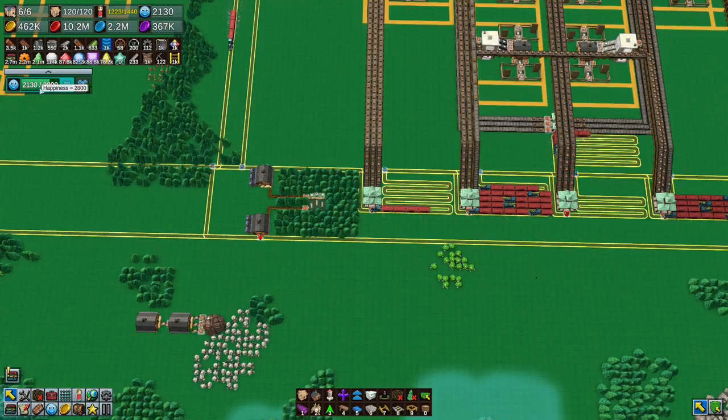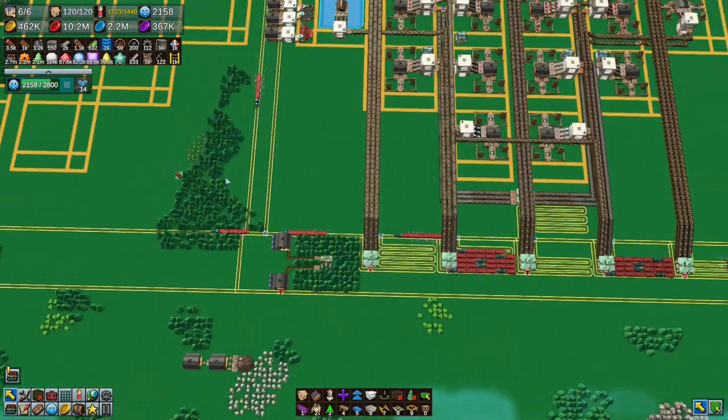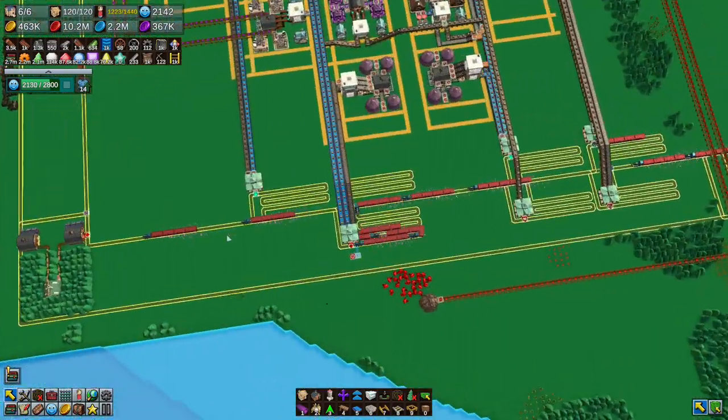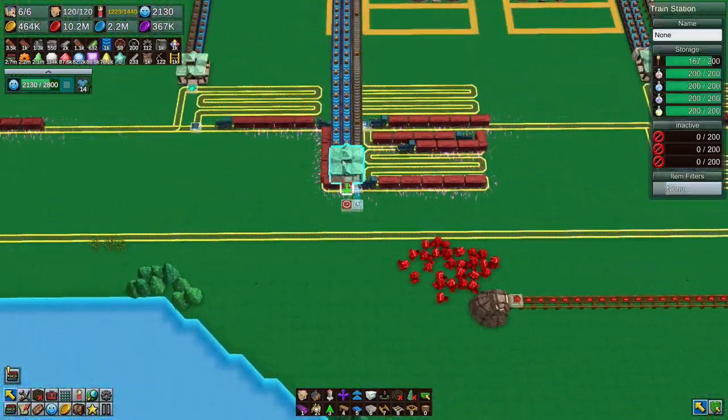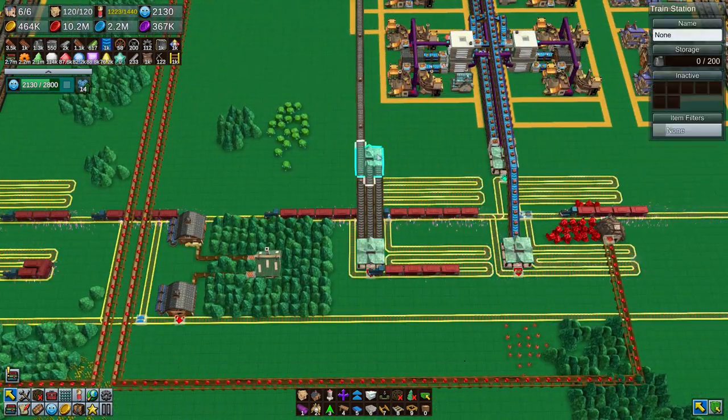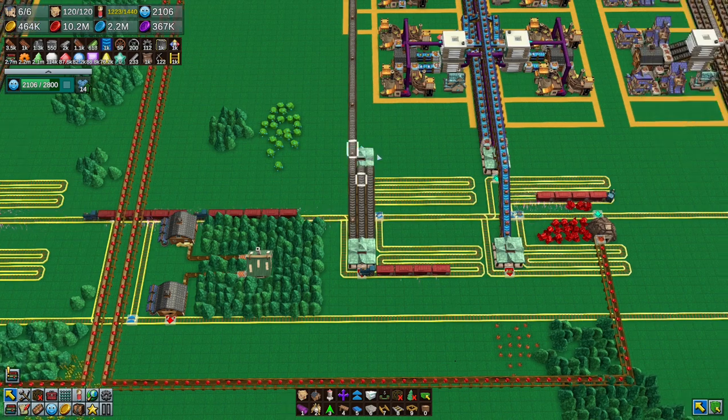We're going to need more grain for more things. We are at decent happiness even without the grain, so that is good. Everything is working and doing a good job. Wards are actually catching up which is fantastic, because stone is doing a good job - or was doing a good job, doesn't appear to be now.